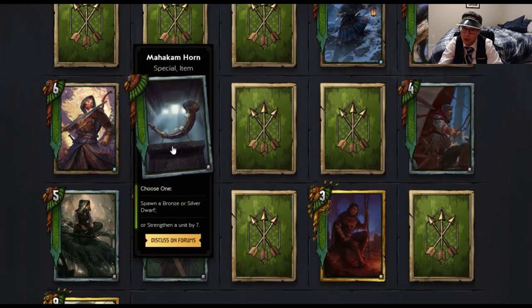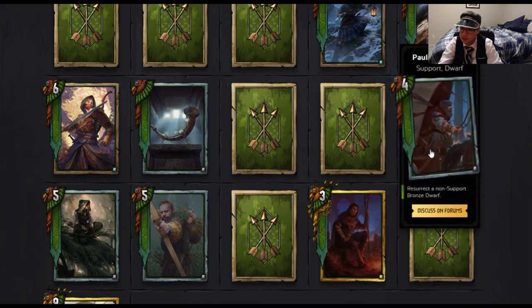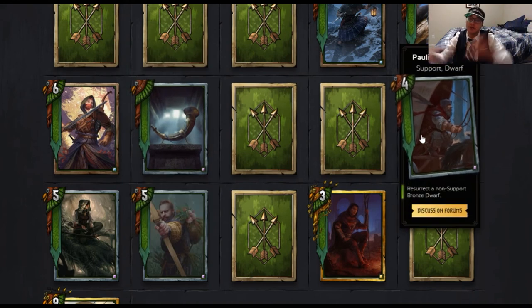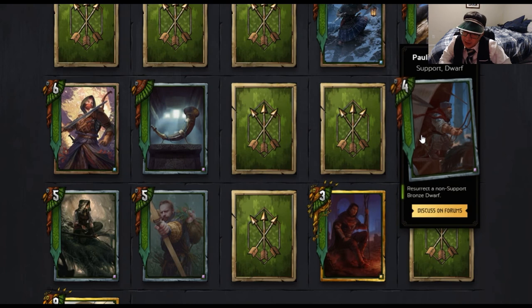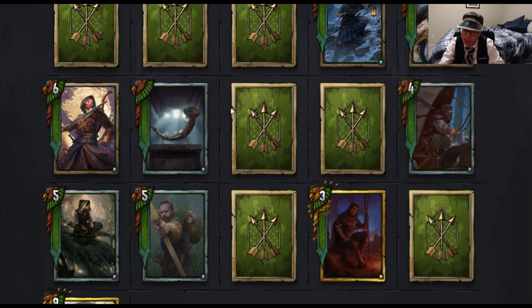The Mahakam Horn — Special item. Choose one: spawn a Bronze or Silver Dwarf, or strengthen a unit by seven. This is supposed to synergize with Polly Dahlberg — Support Dwarf — who can resurrect a non-support Bronze Dwarf. You buff one of your dwarves by seven, strengthen further with other cards, then resurrect it for a huge point swing — kind of like what we do with Gremist and Zigthrida, or with Restore and Gremist. Scoia'tael now has two major revival cards: Hattori and Polly. I'm definitely going to experiment with this.